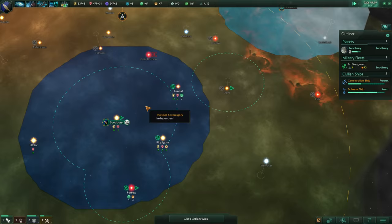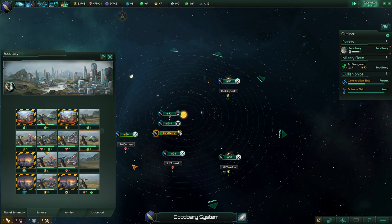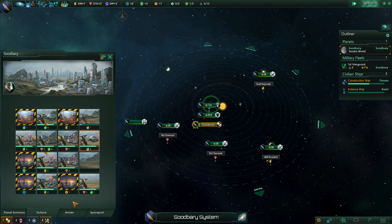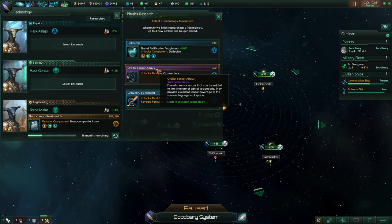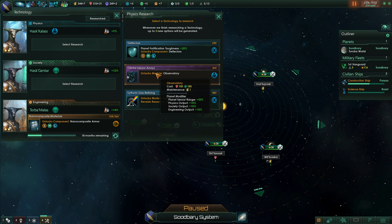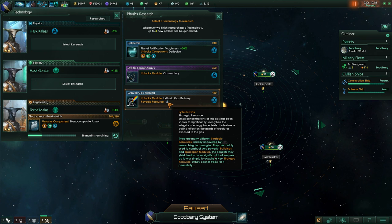If you're building more science ships, you don't improve your planet as much. Two researches finished at the same time. We've got our first rare technology - these don't come up very often. This is a new module for our star bases. I can install it on our star base in orbit of a planet. It gives us 50% more sensor range and 10% more all science outputs. I think that's too hard to resist. There are also rare strategic resources scattered throughout the galaxy that you need to unlock technology to find in the first place.